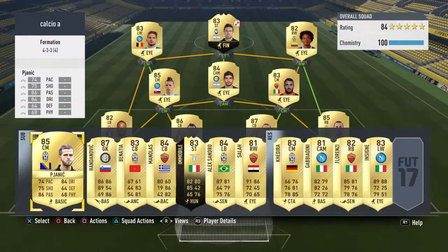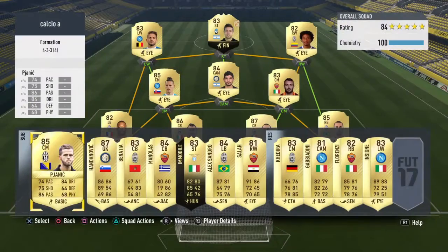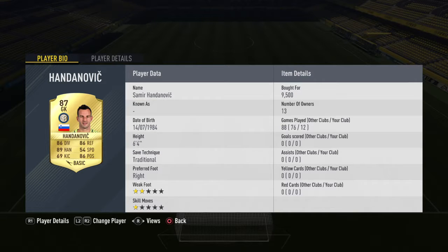On the bench we've got Pjanic — 20.75k, a good buy because like Hamsik he controls the midfield. Then we have Handanovic. I don't know if he's as good as Buffon in the game but for 9.5k he's a bargain — 89 handling, nearly as good as Courtois I think.